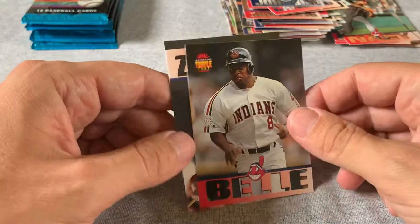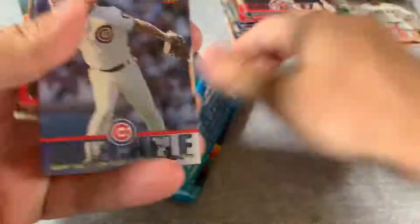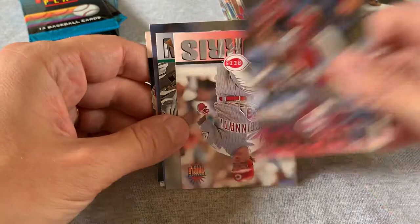Down to the final five packs, looking for another Nickname insert card. Another Chipper Jones would be great — there's no reason I shouldn't be getting four or five Chipperss if I'm getting all these Andre Dawsons and Galarragas. Maybe another one — I've gotten four or five Randy Johnsons. Mark Grace, Ozzie Smith — Hall of Famer. Kevin Mitchell.